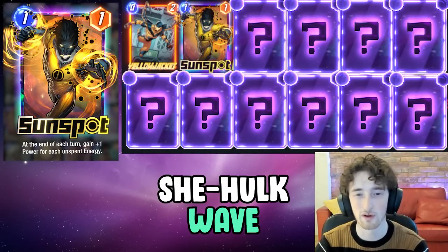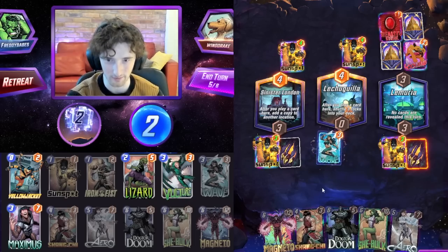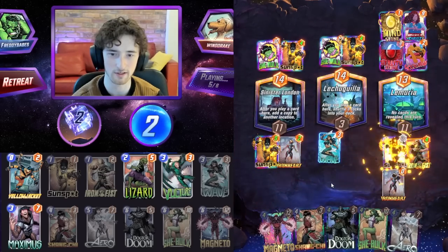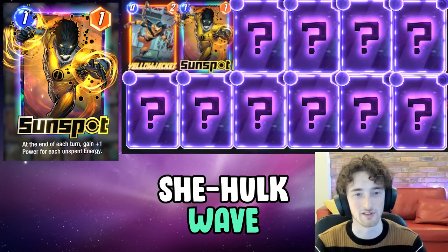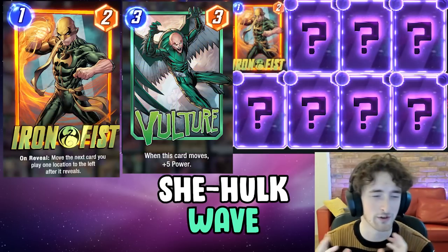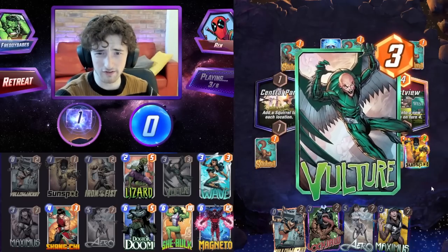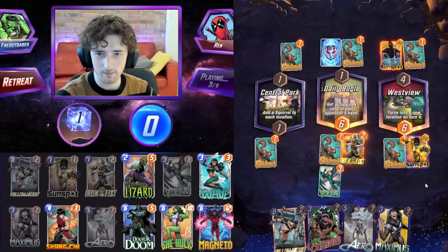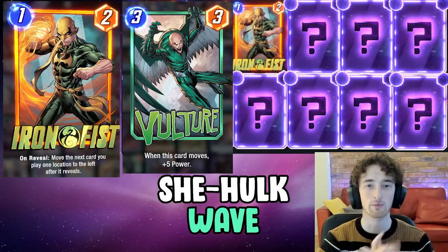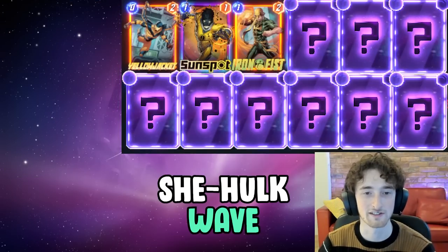Next, we have Sunspot. This is key for getting a bit of extra value on that turn five with the Wave. It makes that Wave play a lot better, a lot more consistent in terms of the value that you get. Sunspot's just a great one-cost card in general, so it fits very nicely in here. Next, we have Iron Fist. I've got the Iron Fist-Vulture combo in this deck. It's so versatile — you can either have a turn two into turn three play, or a turn four or even a turn five, slotting it in later in the game. It's just so powerful; lets you move into locations you're locked out of. Really powerful and I love it in this deck. Very good for priority.